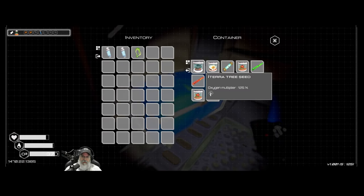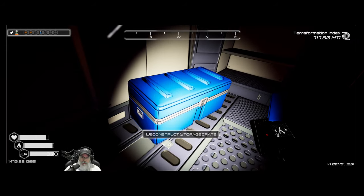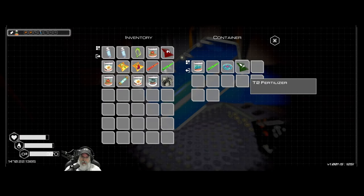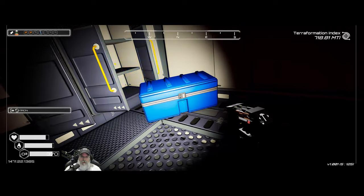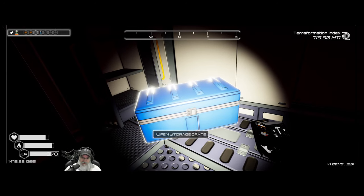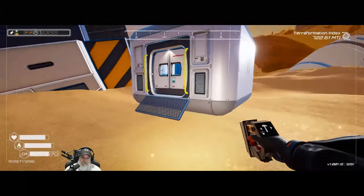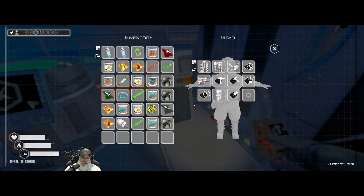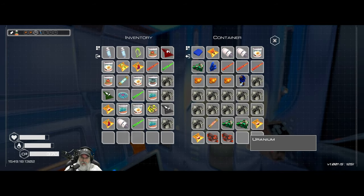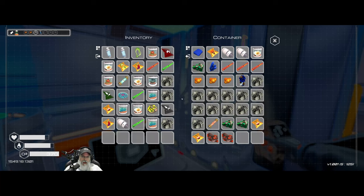From the hidden area crates: an oxygen multiplier fuse — nice! A tree seed, a mutagen, a tier two fertilizer, an uranium rod, and another rocket. No pressure fuses, but still not bad stuff at all. We can already tell we're moving faster — 45% speed increase. We got two mushroom seeds total, which is good.